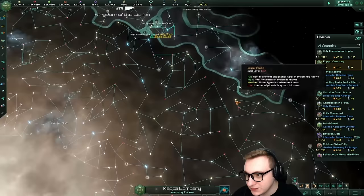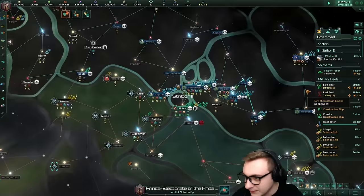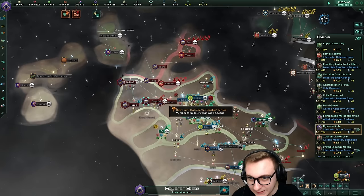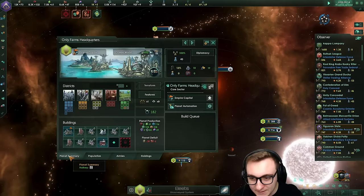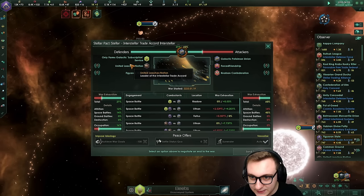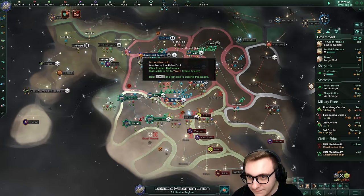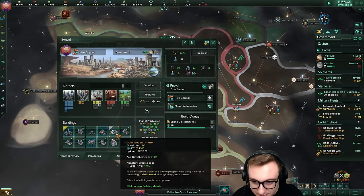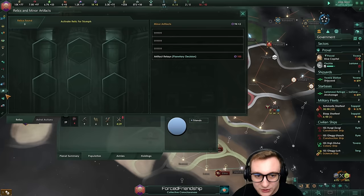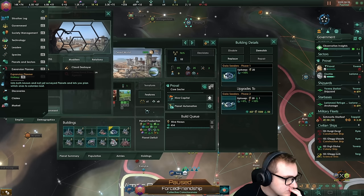Kappa Company has launched into the lead somehow with zero pops - they are a mercenary enclave. We've got a war in the east here - just everyone wants to kill everyone: imposing ideologies, vassalizations. Only Farmer's Galactic Subscription Service - Fanatic Pacifist - declared a war? No, they're being declared war on. Forced Friendship are the ones attacking, trying to force friendship on Only Fans - the Idyllic Bloom empire. They have two planets. How do they have Gaia Cedars? That's an origin that you do not have. Have we got some cheating going on?